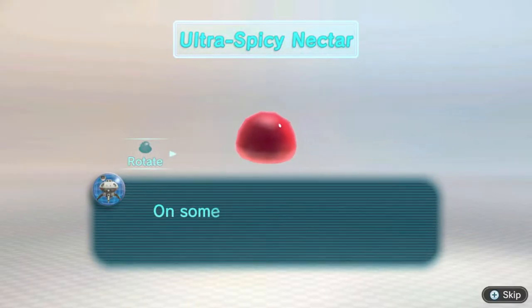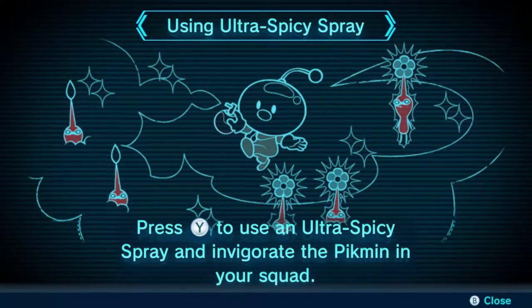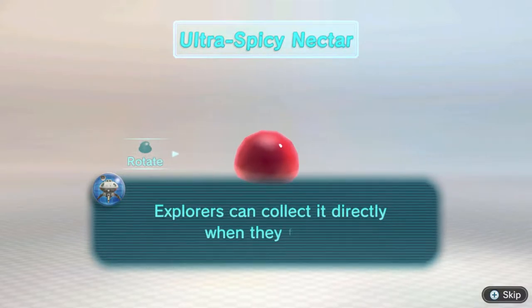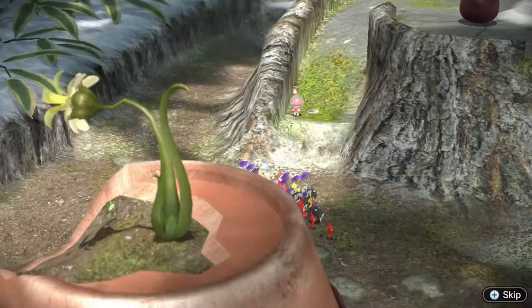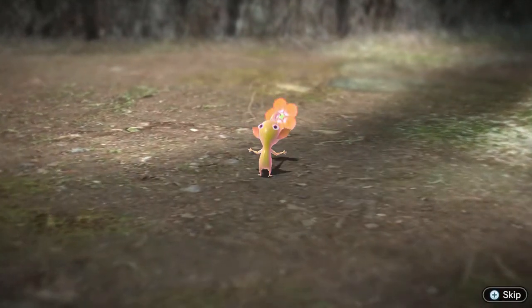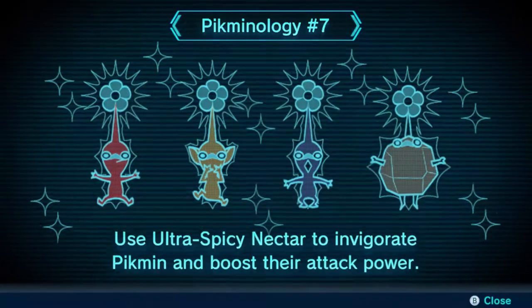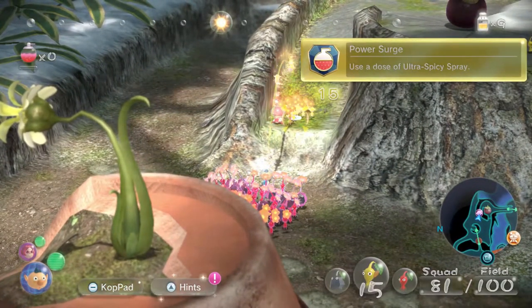Ultra spicy nectar — sufficient nectar gathered. On some planets this nectar is used as a pick-me-up spray. Press the button to use an ultra spicy spray and invigorate the Pikmin in your squad. Ultra spicy nectar can also be obtained from sources other than berries — explorers can collect it directly when they find it. So Pikmin are all fired up. Use ultra spicy pre-fight to invigorate Pikmin and boost their attack power.